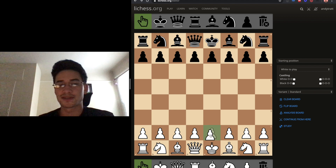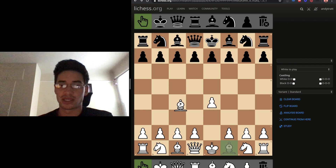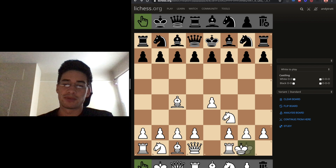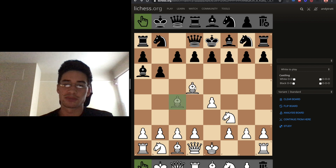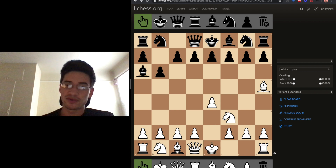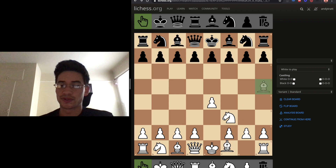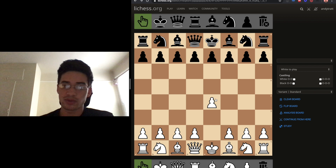Say, hey, do you know what castling is? Let's explain it. It's when all these pieces are out of the way and you move your king over two, and then the rook goes to the other side. You're not allowed to move through check — so if the opponent has a bishop up here, you cannot castle because there's a check. You can't do it if you have moved your king or your rook. Also, pawn promotion — the pawn becomes a queen.